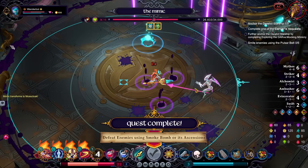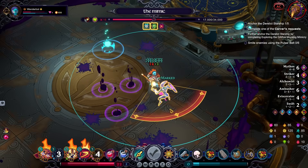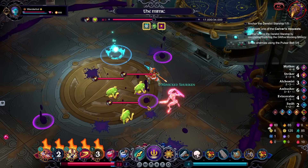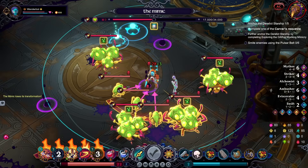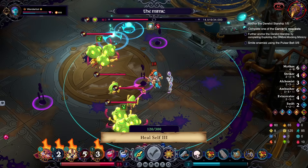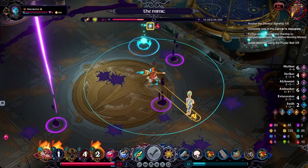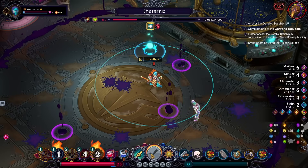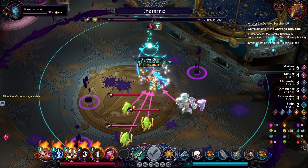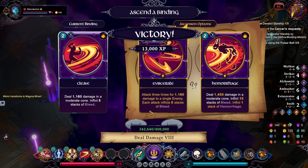Whoop. Okay, and I've got some will. Get him with a big spin. And then we end turn. Go with that because that gets me some HP back. And the big spin — can I still hit him? Yes, I can still hit him.